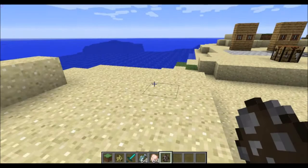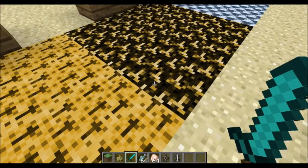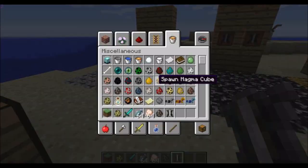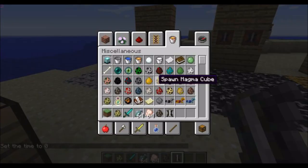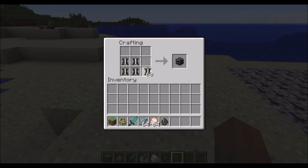So if you kill one of these guys... he dropped some fur. There's not a lot you can do with these furs — you can display them. And if you have a whole bunch of fur, you can make fur blocks.